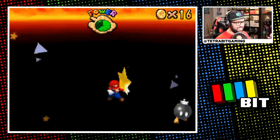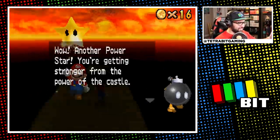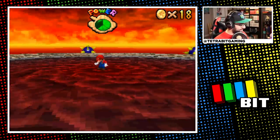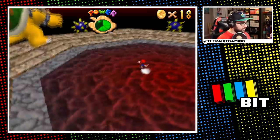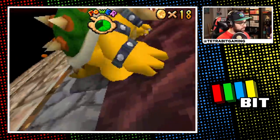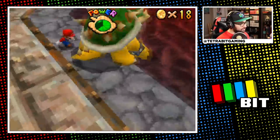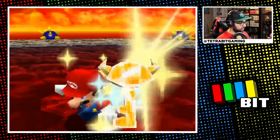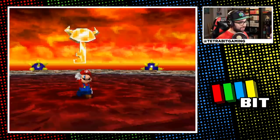Near the top I also got the timed switch star pretty easily, and finally jumped down into the invisible large pipe to go up against Bowser 2. Nothing crazy to say about the boss fight — the platform didn't even disappear since it moves when Bowser slams it. One quick throw later and bing bing wahoo — we got Bowser key number two.